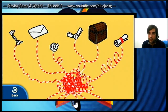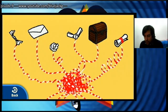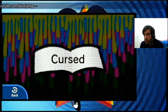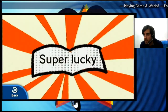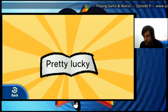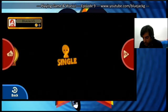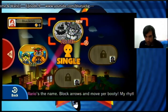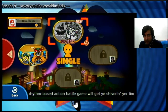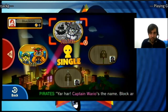Then we have the fortune string. You have the tip of the strings on top and you just have to pull them. This one says lucky — and here, super lucky, which is the bonus. We're pretty lucky. That's pretty much it for today. In the next episode we are going to check out Pirates, which is different from the other ones. It's funnier with friends. See you next episode, bye!